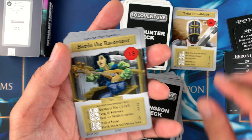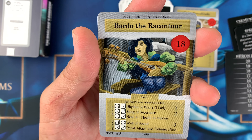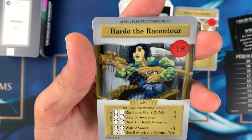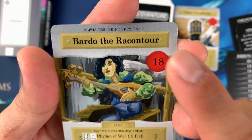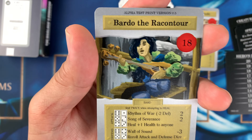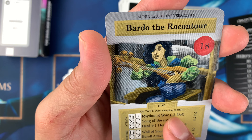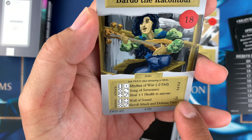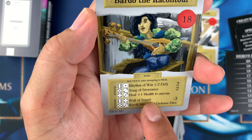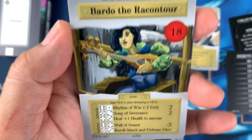The next hero is Bardo the Rock on Tour — a bard warrior with 18 life. The special rule is: roll twice when attempting to heal. Attack and defense values are two and two, with minus three on defense. For the Wall of Sound ability, re-roll attack and defense dice.